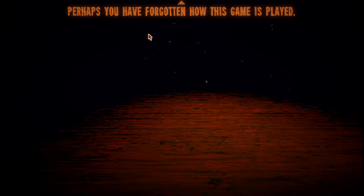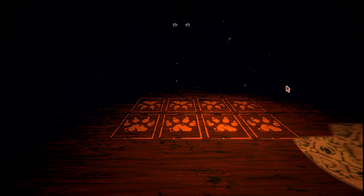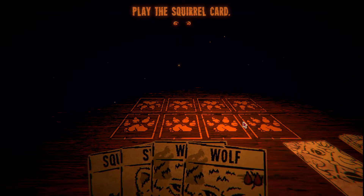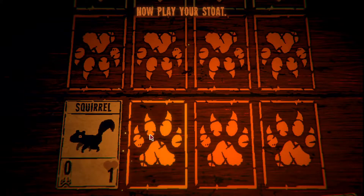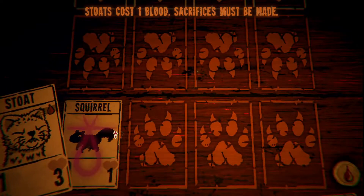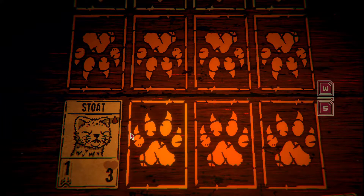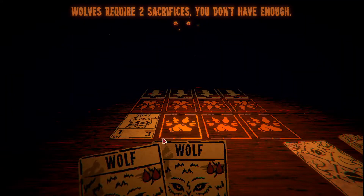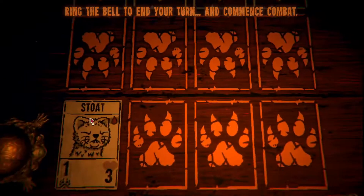Another challenger - perhaps you have forgotten how this game is played, allow me to remind you. So this is also like a card game. Playing the squirrel, now play your stoat. Those cost one blood - sacrifices must be made. He's pretty much teaching us how to play. If it has a blood mark, that's how many sacrifices we need.